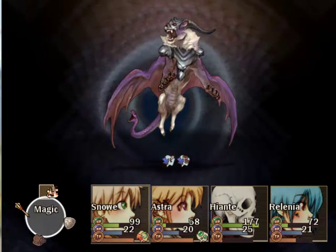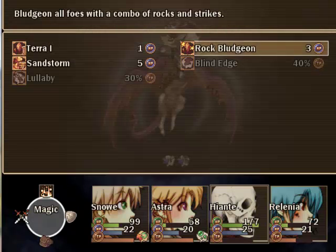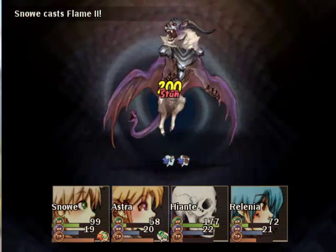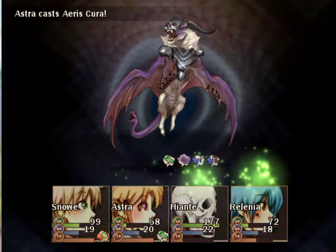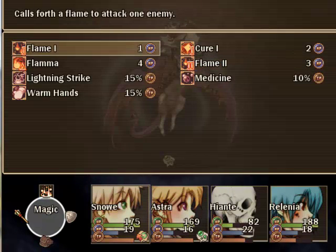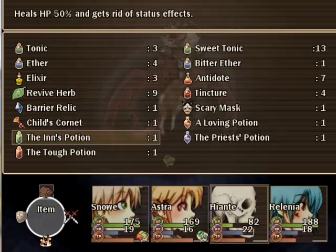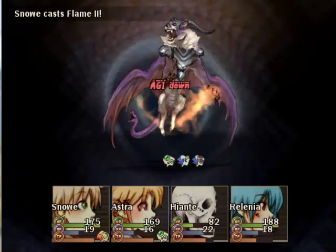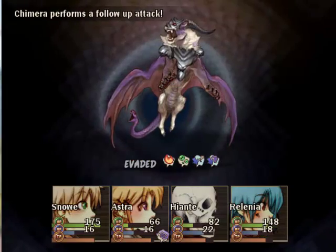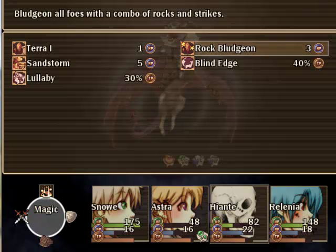That ground shaking attack, man. I guess he's stepped it up since I mocked him. Cure first, then I'll do my Energy Rain. Rock Bludgeon — it's so ingrained in my strategy. The buffs are gone. He's doing such good damage that maybe I should put someone else in charge of that. I'll make these two do the debuffing. Multiple hits — energy rain, good stuff. We're hanging in, taking some tough hits, but nothing fatal by any means.